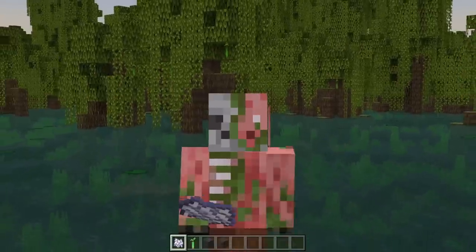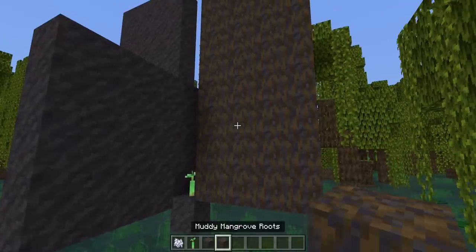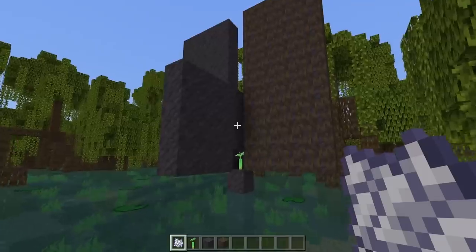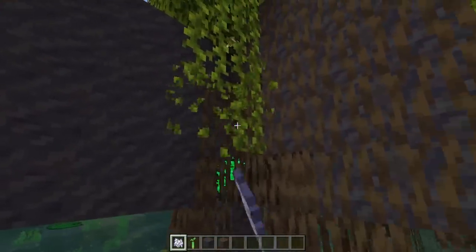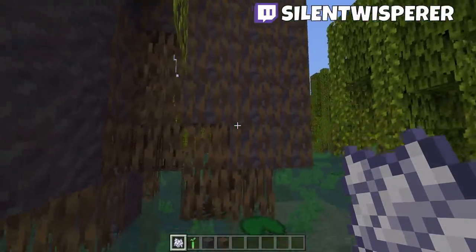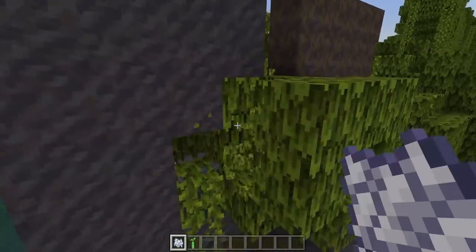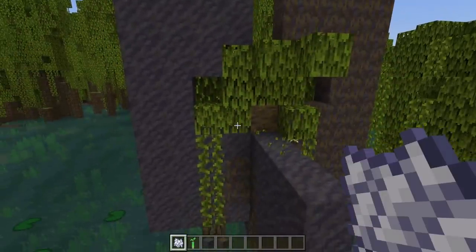Whenever you grow a mangrove tree, the mangrove roots and leaves can actually delete mud blocks and muddy mangrove roots. This supports my theory that mangrove trees are just concentrated pain in every way, shape, and form. So if we try and grow this one, quite a bit of this stuff got deleted by the mangrove roots — it deleted a bit of this mud, a bit of stuff over here, and a bunch of these leaves deleted the muddy mangrove roots and mud blocks in this area as well. So they just delete a whole bunch of stuff.